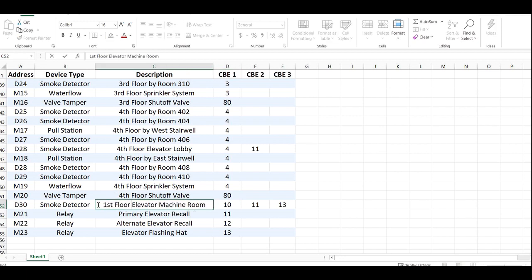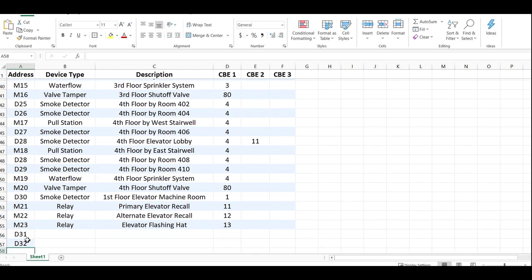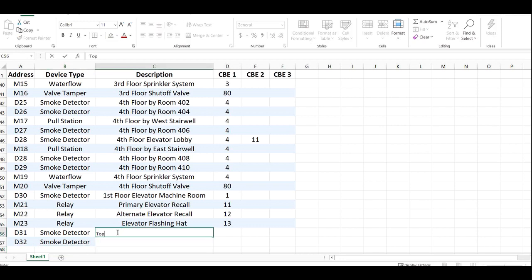We'll edit this. So for now this is first floor. I'm going to get rid of zone 10 and delete that stuff. Zone 1 was the first floor. We're going to add a couple detectors: D31 and D32 — both smokes. D31 will be top of elevator shaft and D32 will be elevator pit.